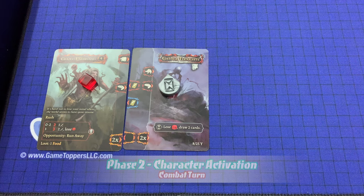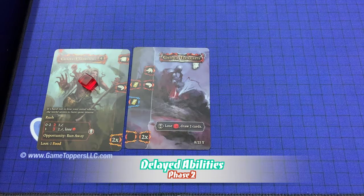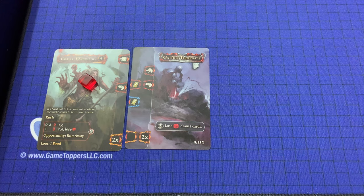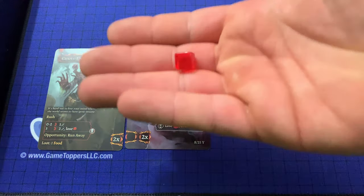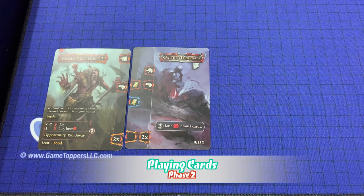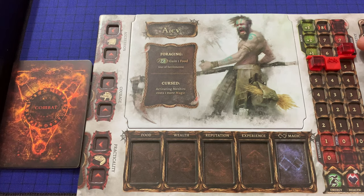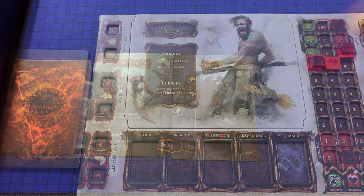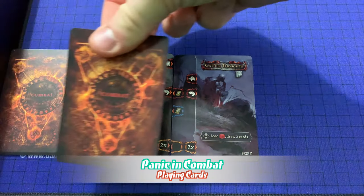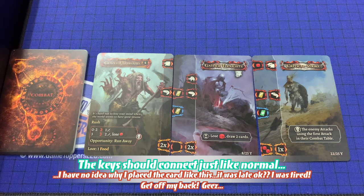The second phase of combat is the character activation phase, and this is where the majority of combat will take place. Immediately upon entering the character activation phase, the players remove one time token from each combat card that has any. If this removes the final token from a card, immediately resolve its corresponding ability. After resolving any triggered delayed abilities, the active character plays cards from their hand, adding them to the sequence. If the player fails to play even a single card, the enemy's opportunity attack will trigger. If the player is panicked — meaning their terror is above their health — they will be forced to play at least one card. If a character is panicking, the first card they play must be drawn directly from the top of their combat deck — this is mandatory and is a blind draw.